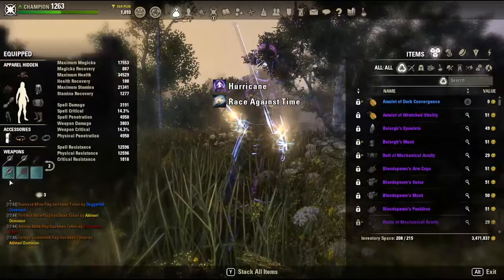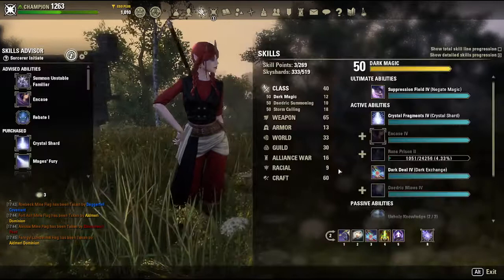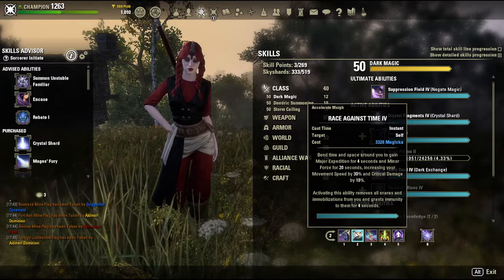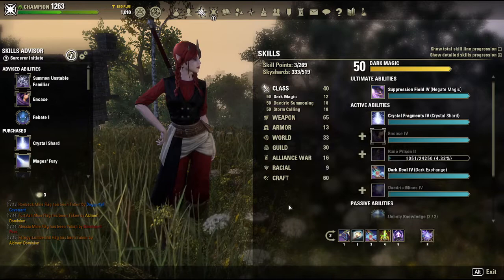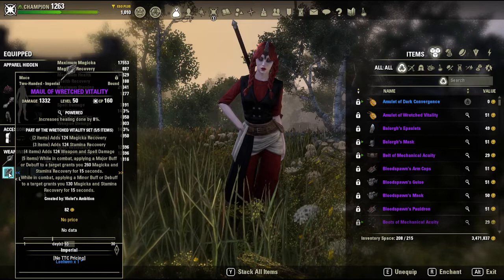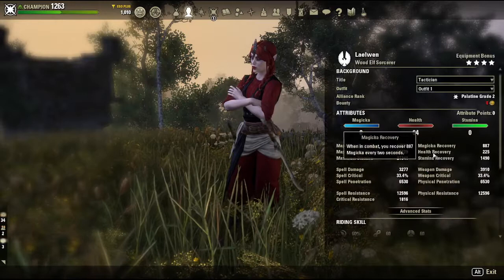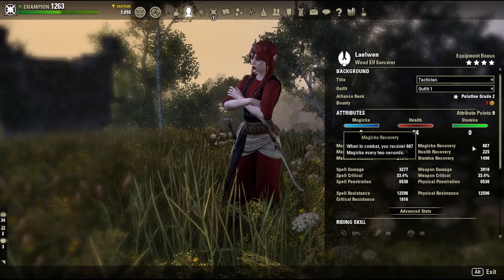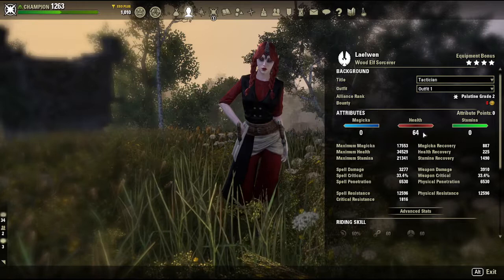On the back bar I'm running Wretched Vitality. This only procs when you are in combat, and you only need to use Race Against Time to proc it because it gives you a major buff and a minor buff. When you're in combat you're going to be hitting Race Against Time every now and then — about once every 15 seconds. I don't necessarily think that it has a cooldown, so you're gonna be hitting this every 15 seconds and you will have a ton of resource sustain.